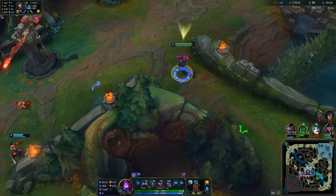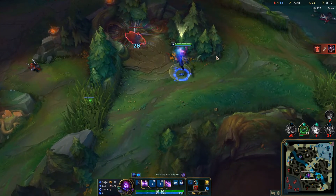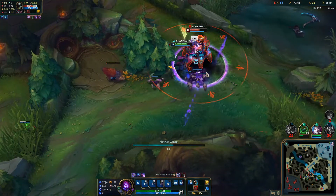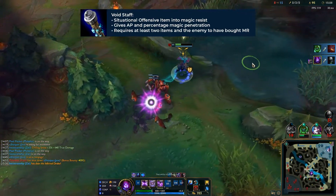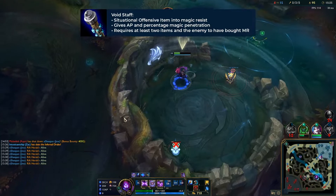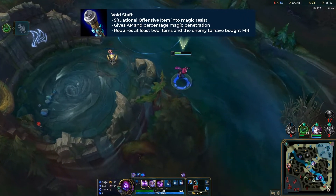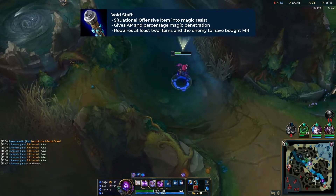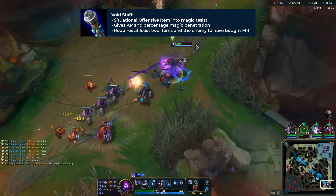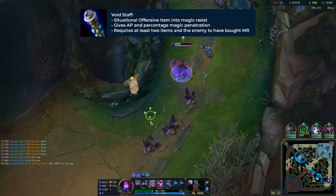Now let's talk about situational items. First up is Void Staff — fantastic if they build pretty much any magic resist beyond magic resist boots. One thing to note: it's not efficient to build it second unless they've already built around 60 MR. In that case, go for a utility-damage item like Rylai's or Liandry's first, because you need the underlying base damage before magic penetration actually matters.